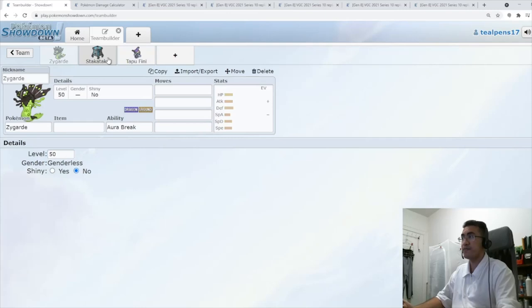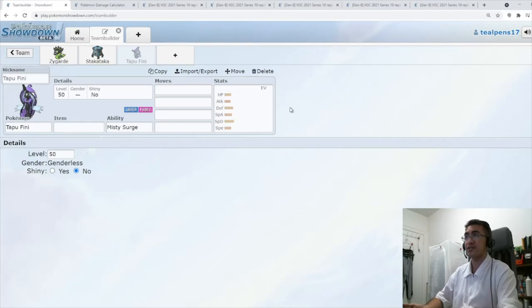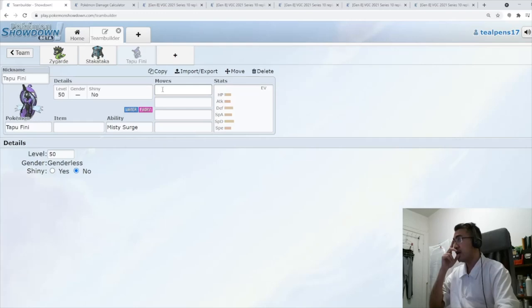Because first of all, we have a dragon type, we have a steel type, and now we have a fairy type — so we have our Dragon-Fairy-Steel core. You guys know how I build my teams since Series 8 or even Series 7. I like cores; they're very good and they teach you a lot of the fundamentals in VGC, especially when it comes to pivoting. I definitely like this.